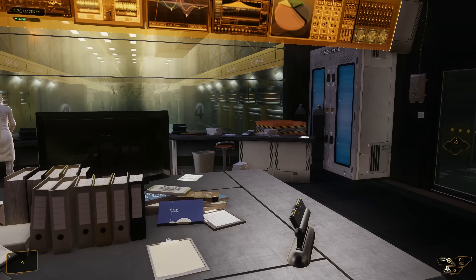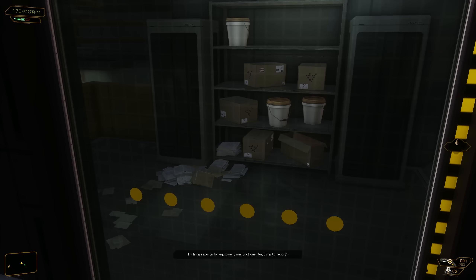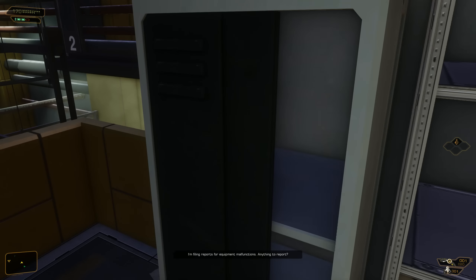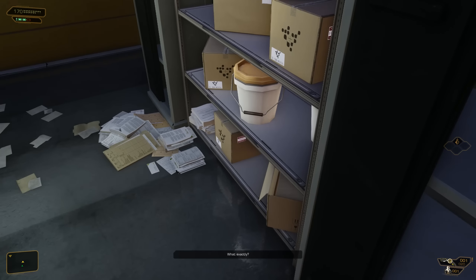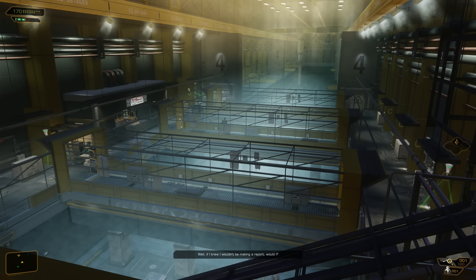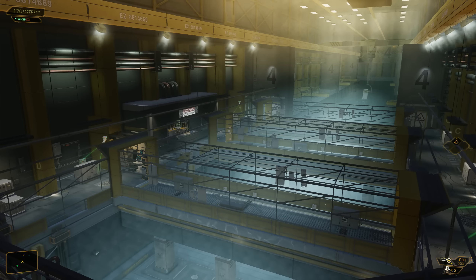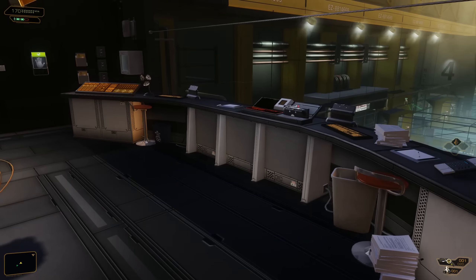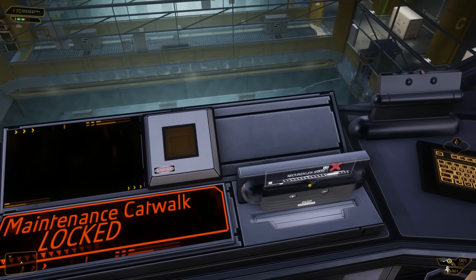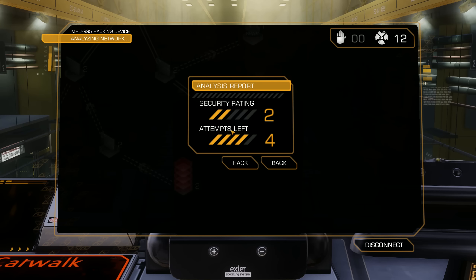Whereas if you didn't do that, he would be moving throughout this area and you would have to worry about him and other guards. The guards are still guards you need to worry about — their security systems and things like that. This is a huge section but it's actually pretty easy to get through. We need to get to the door right on the other side where that camera is. Start out by hacking this panel — it's security level 2, it's okay to hack it, they won't be mad at you.